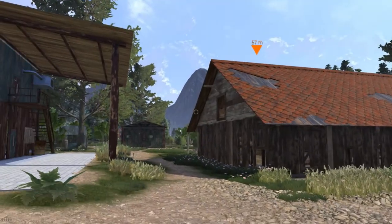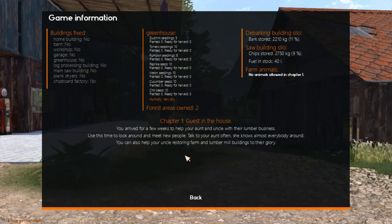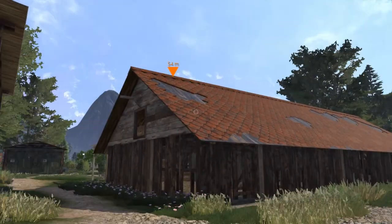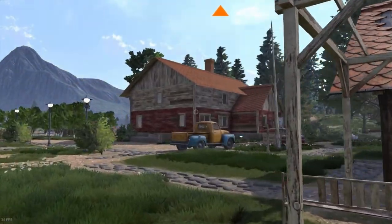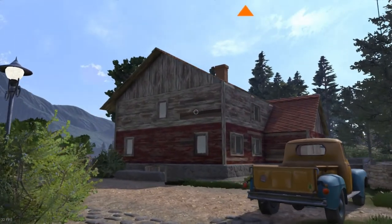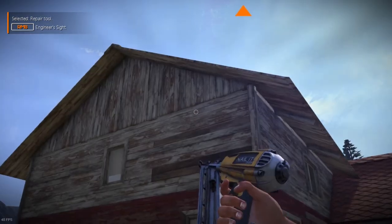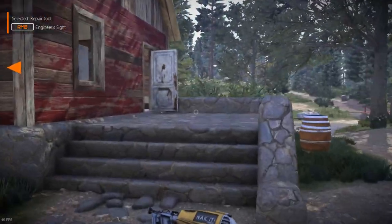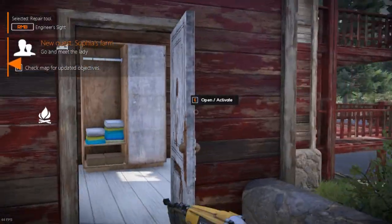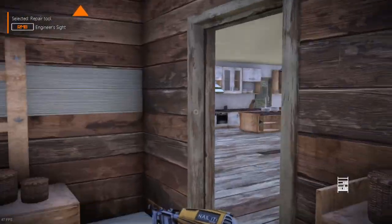Picking up right where we left off, we'll check our crests and information — still saying no on everything fixed. I'm guessing the house is not fixed. Let's just walk around and see if we can see anything saying it needs to be fixed. It's very annoying, should already be done.